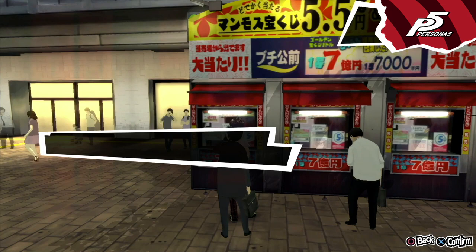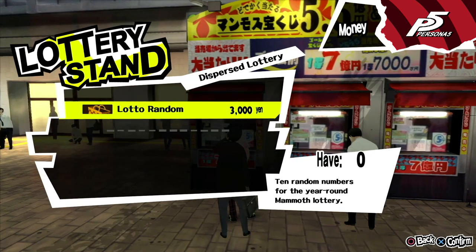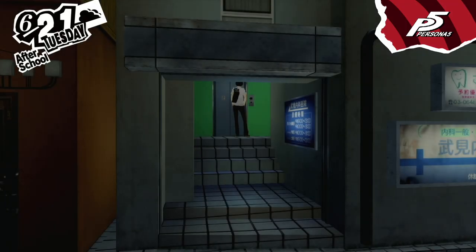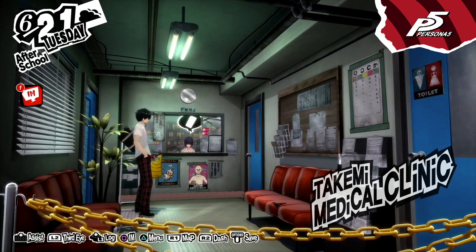In Persona 5, when a shop runs out of stock for an item, 'sold out' will appear near it, while in Royal it shows 'booked' instead. Takemi's voice acting has a change in the English audio version of Royal.